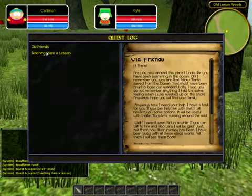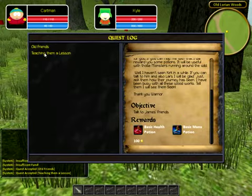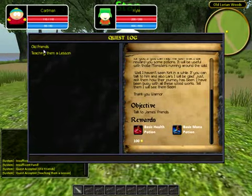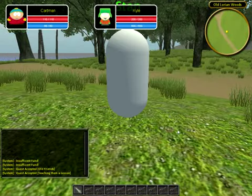The quest log changed a bit as well. The quest log doesn't show you the tooltip, but the quest window does now.